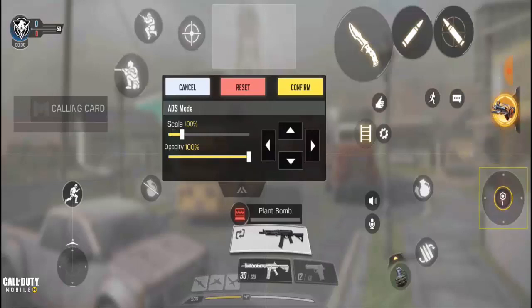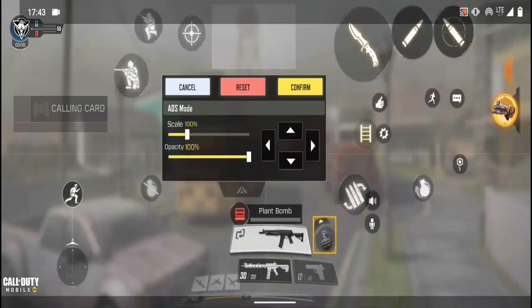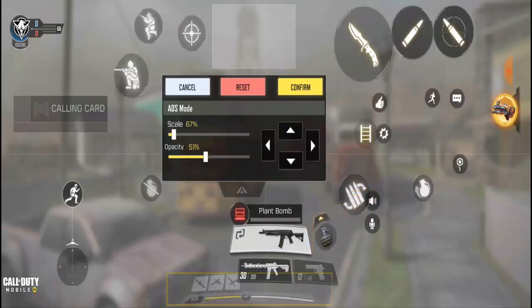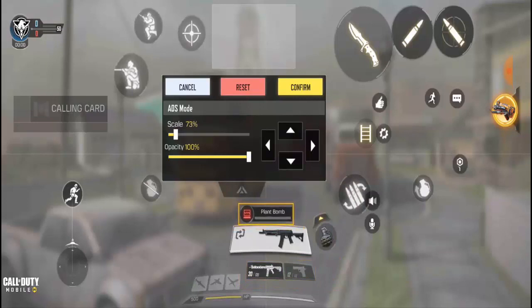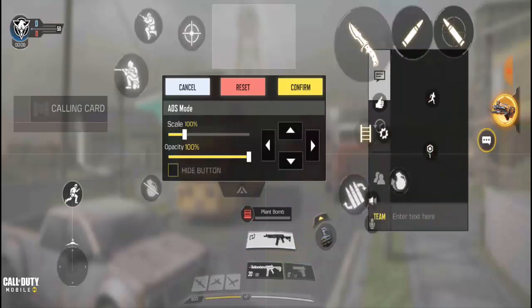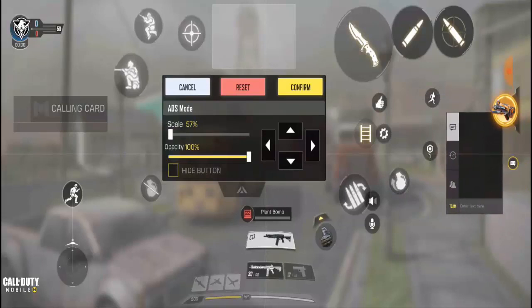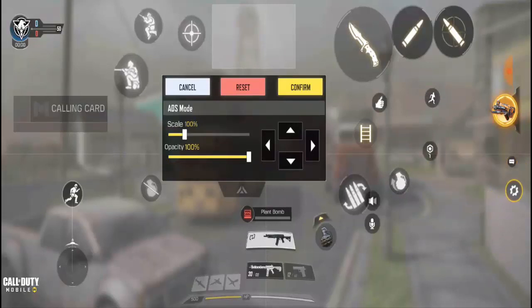Bring these ones anywhere you really want them to be. The reload should be at the middle so you can reload faster. The grenade should be over here — reduce it. This weapon icon is too big, reduce it. For weapon changing, reduce it a little. This one just reduce it because it's gonna stay over here.